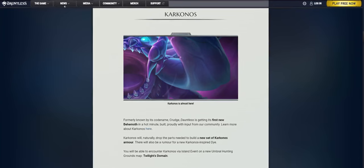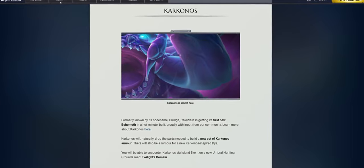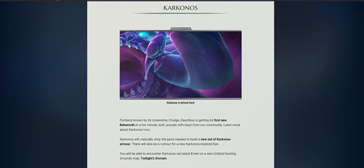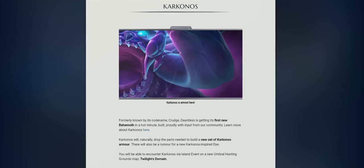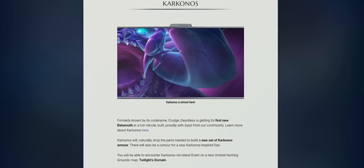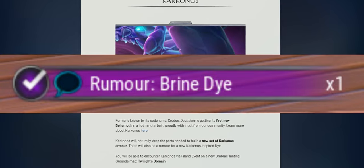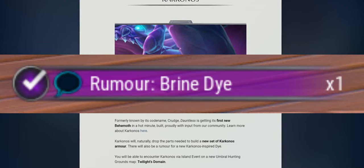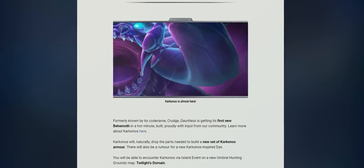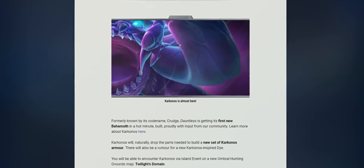Karkonos, formerly known by its code name Krudge, is Dauntless getting its first new behemoth in a hot minute, built proudly with input from our community. Karkonos will naturally drop the parts needed to build a new set of Karkonos armor. There will also be a rumor for a new Karkonos-inspired die. We will be able to encounter this monstrous new behemoth via island events in the new Umbral Hunting Grounds map, Twilight's Domain.